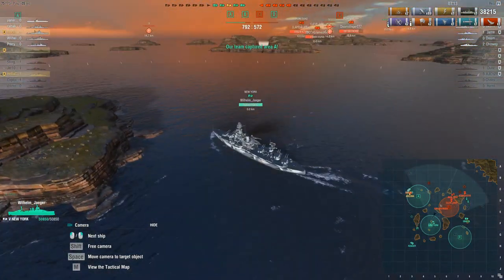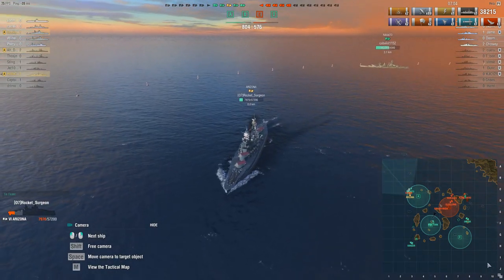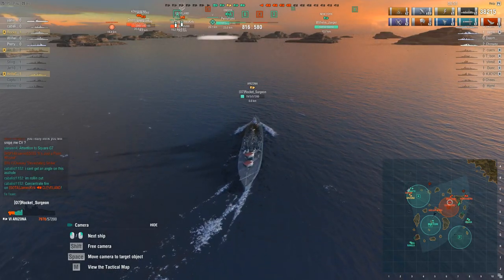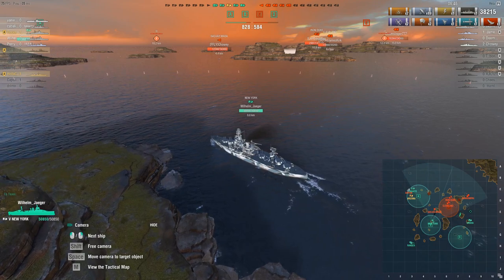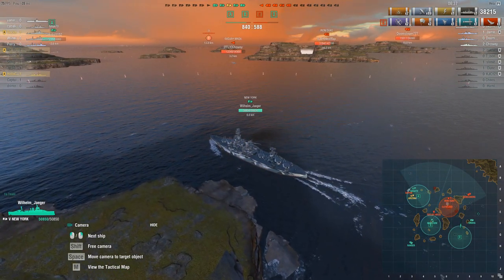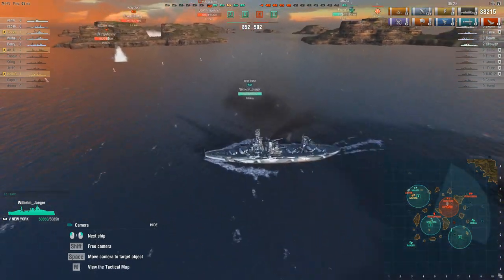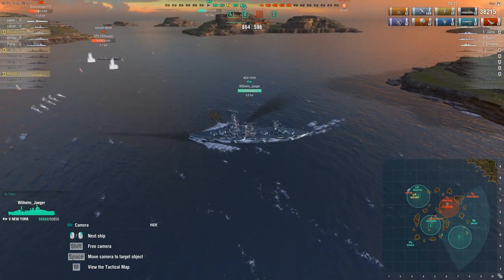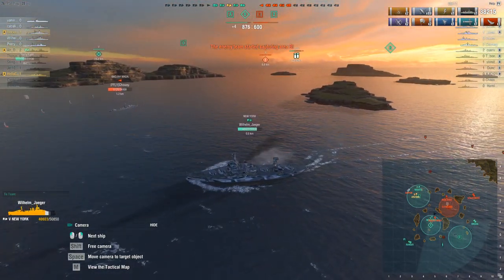Look at this poor New York just sailing along — I'm amazed he's still alive with so much health, because when we last saw him he was way over there. Surprisingly the carrier still has planes so it hasn't been completely taken out. Here comes New York on Gaja — who's going to win? The death animations in this game have really improved. It used to be you'd just explode and sink slowly, but now your ship can split in two or roll upside down.